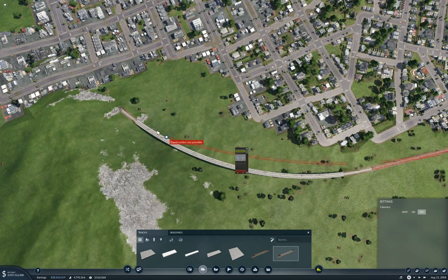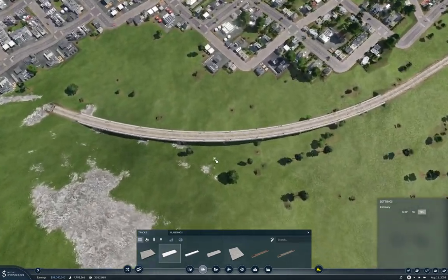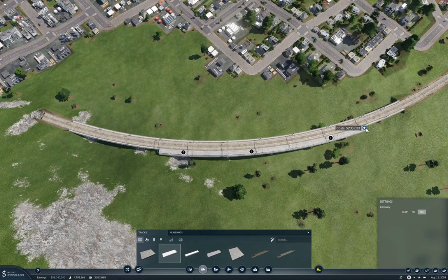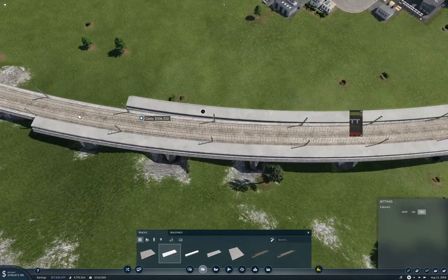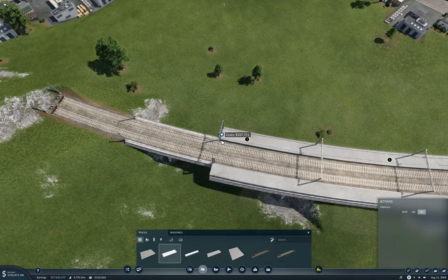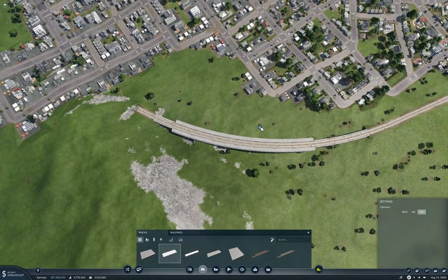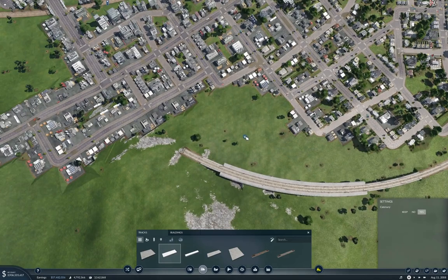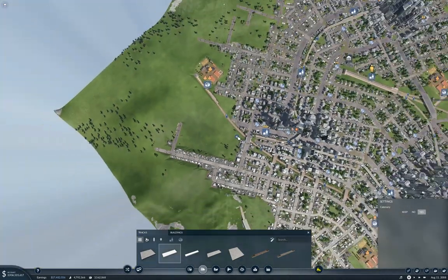We'll put the platforms here and over here. I did say 'a-platforms' — I don't know where I picked up that plural form. I think I got it from a professor in university who used to call an electrical socket 'a-plugs.' He actually did call it 'a-plugs.' Anyway, this will be elevated here so we can get over the freight line, which will allow us to bring a station in through here, right around over here.